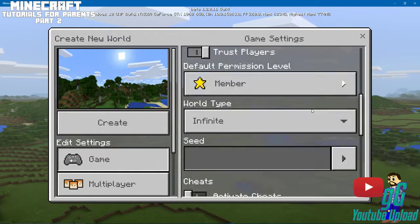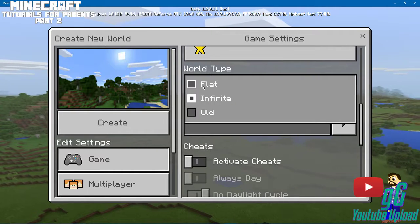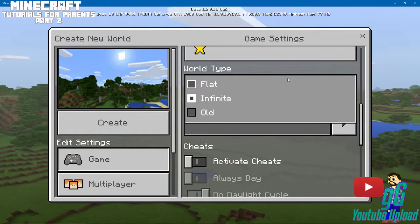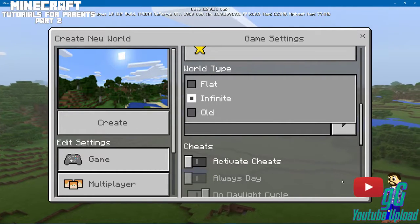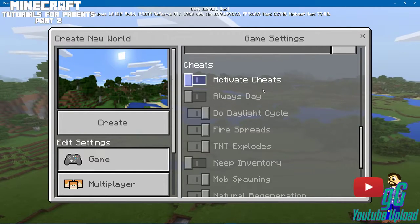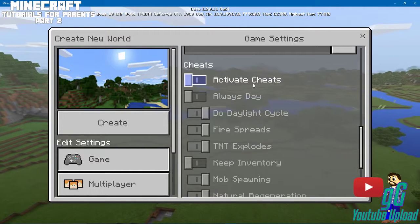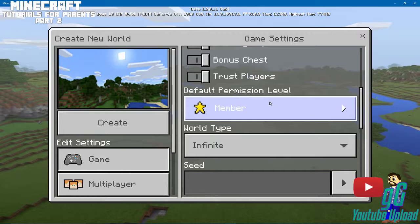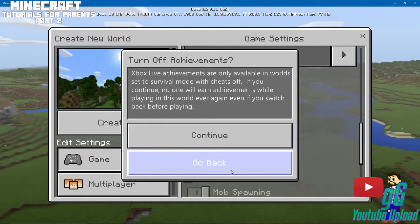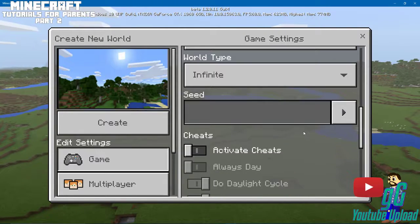World Type — we're going to do Infinite. You could do Flat, which means no hills, just straight flatness, or Old, which is a smaller version of the map. I'd never activate cheats, but you can — though it also kills your achievements, as you can see.